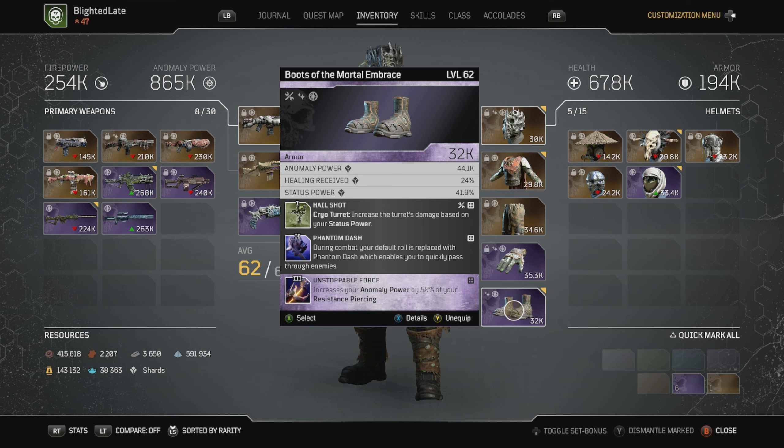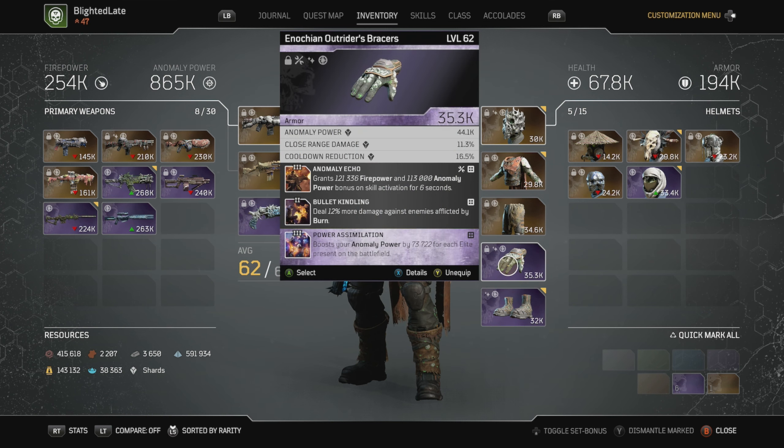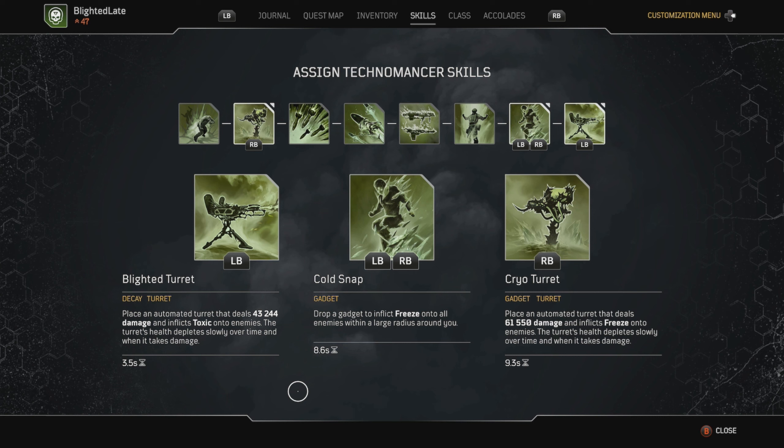The only piece of this set I'd really like to change are the hands — I would love to get something else there, as I won't need the cooldown status very soon. When it comes to skills and my skill cycle, I've got Blighted Turret going at 3.5 seconds. I use the cryo turret to time out when my cycles end and when the next one begins. I always start with Blighted Turret, then two cryo turrets, and as soon as I can, throw out the next two Blighted Turrets. Then I hold and wait until my cryo turret is ready to begin the cycle again.